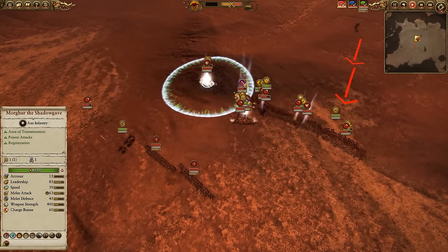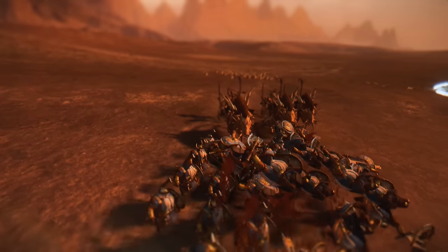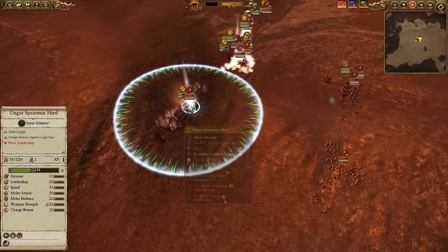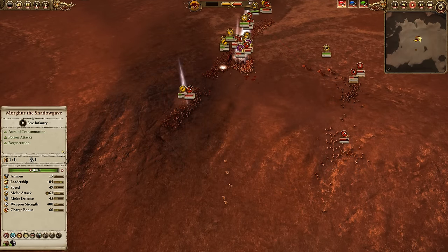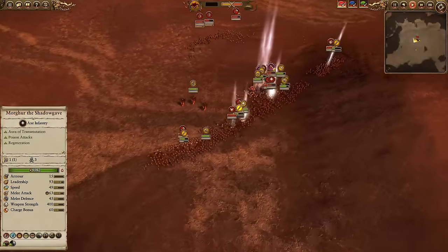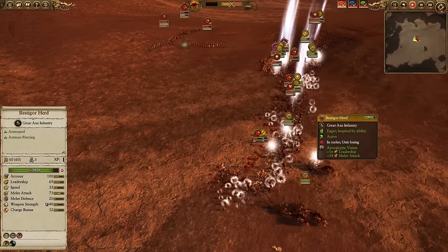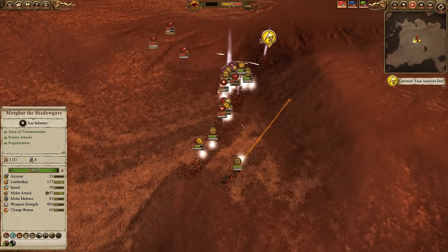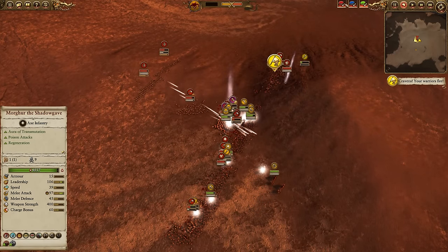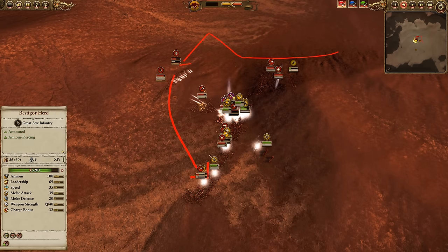The Chariot comes in from the side, pushing through all of these ranged units, shutting them down without any issue. That's why the Chariot really needs to be shut down — just look at how much damage that one charge did. Extremely dangerous. The Cygore is throwing its rocks as well, causing some morale damage, and a Rune of Wrath and Ruin does go down causing some damage to these Ungor Spearmen — not the best target, as they'll be easily taken care of through simple melee anyway. The Chariot has now basically done a full circle: came in from one side, pushed through the ranged units, and then came down to this flank causing a significant amount of damage.